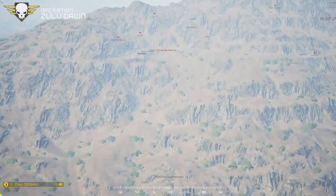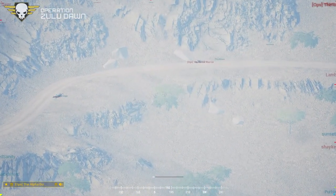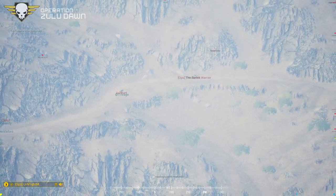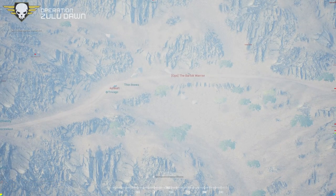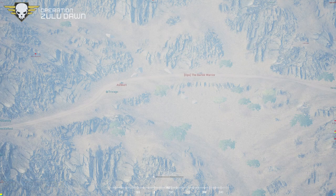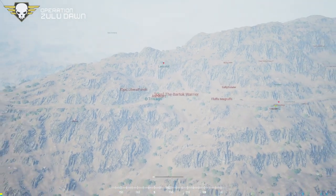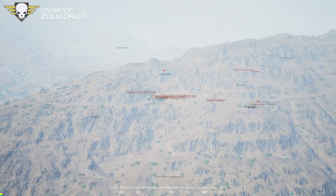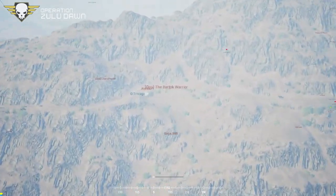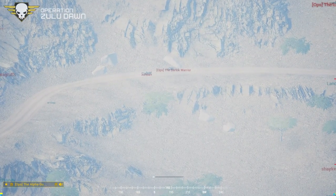Should we cross at the checkpoint bridge? Do you have good eyes to your south — can you see the contacts on the ridgelines? The ones we saw are flooded back west. I believe they're using the southern valley — they might try to hit Sledvy's position from the south. MRAP trying to hit Ashburn and Bartok.